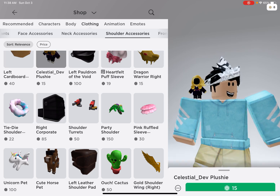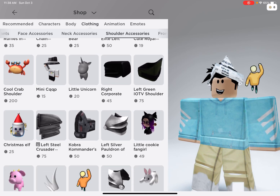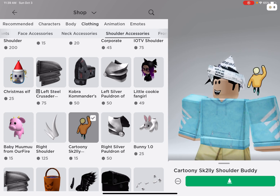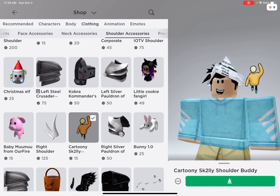I don't remember seeing the guy that I have. But when you're gonna buy something — oh, here it is. Cartoony Scully Shoulder Buddy. So you can write that down — make sure to write it down. Cartoony Scully Shoulder Buddy. Purchase!